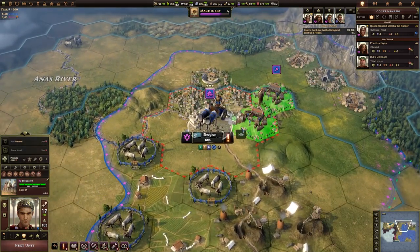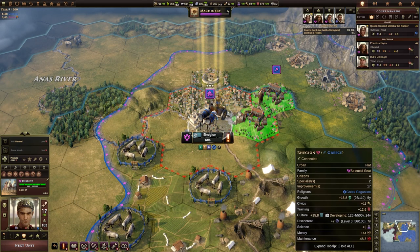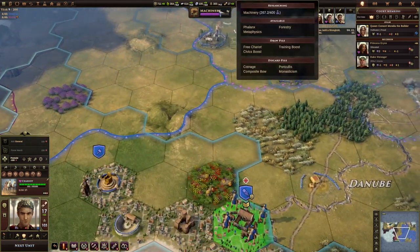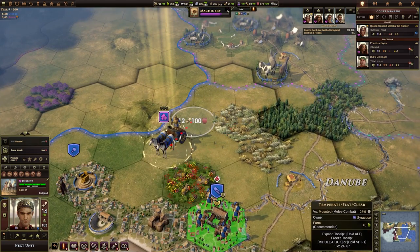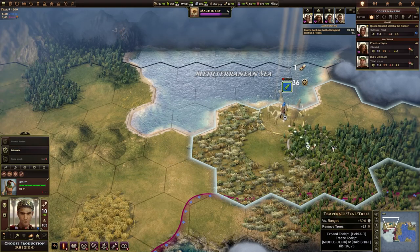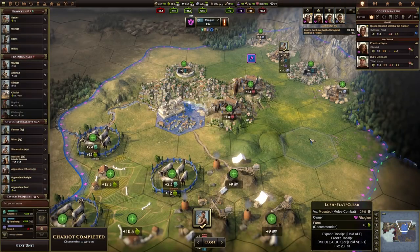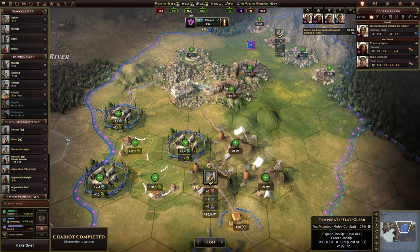We've also got our chariot — that was quick. It's neither a melee unit nor... is it a ranged unit? I didn't even check. I'm going to start moving some of these units to the south so we're a little bit better defended, and put this one on sentry. I can bring this scout home, grabbing the horses along the way. The chariot's completed; we could build something else here.